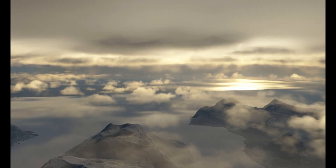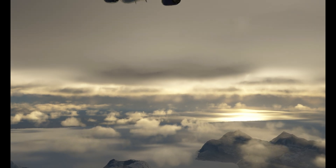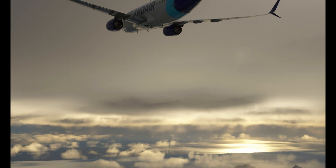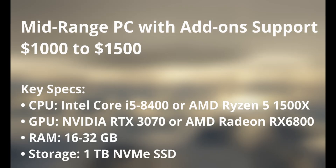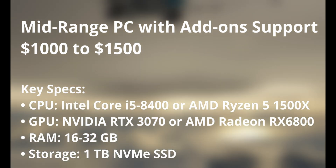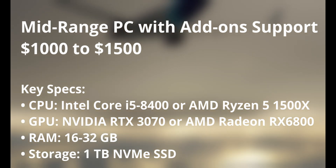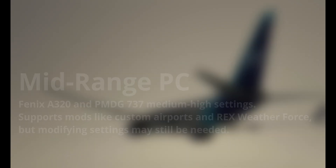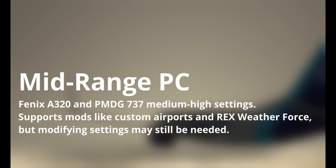Now let's go over mid-range PCs. If you want to enhance the visuals, make your sim look more beautiful, and support more add-ons, this is the avenue. Mid-range PCs open the door to more immersion — you can run demanding aircraft like the Fenix A320 and PMDG 737 without stutters, especially at medium to high settings. This tier also handles multiple mods including custom airports and weather tools like REX Weather Force, though you may still need to tweak some settings.